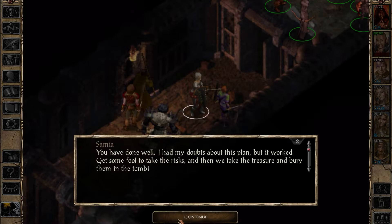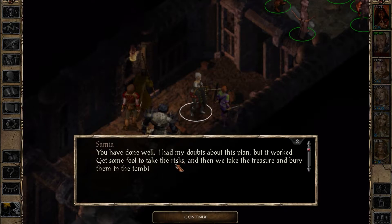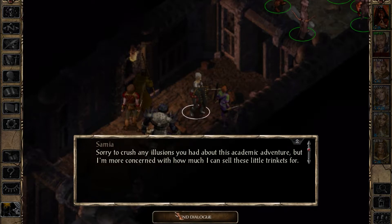I can sort of see the idea - they'll probably be weakened by the time they get through. But on the other hand, they beat a threat that you didn't think yourself capable of handling. 'Sorry to crush any illusions you had about this academic adventure, but I'm more concerned with how much I can sell these little trinkets for.' You're gonna sell these? No, they're way too good for that.